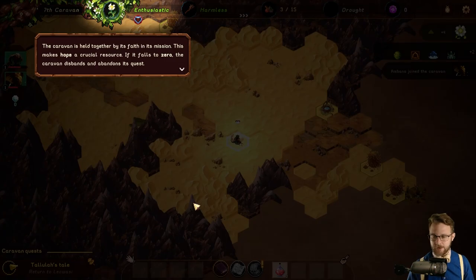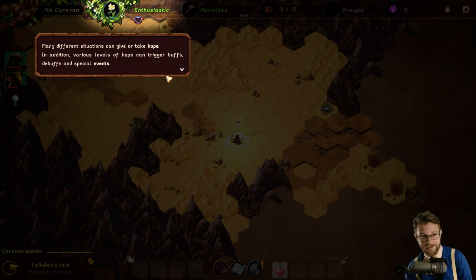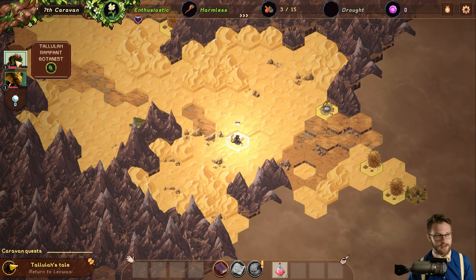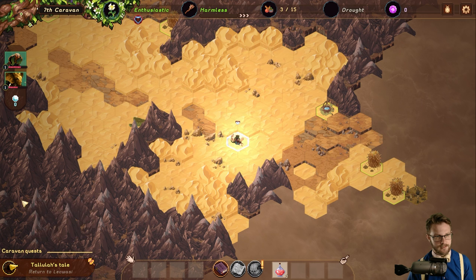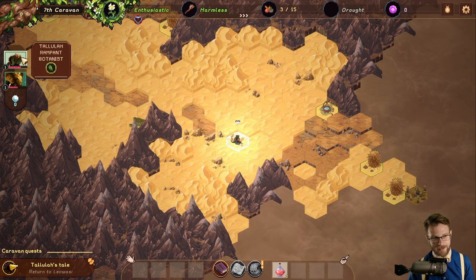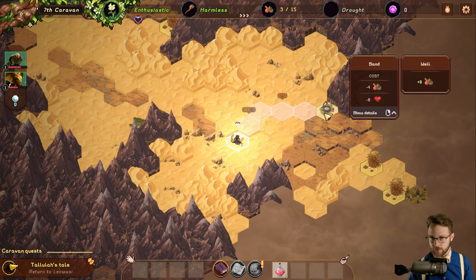This is not your typical dungeon crawler. The caravan is held together by its faith and its mission, which makes hope a crucial resource — if it falls to zero, the caravan disbands and abandons its quest. So now we have a protector — Oriflon — and a rampant botanist. Once again we're getting these signifiers to be able to click on things, and I don't know if that's just because we're in a tutorial or not.